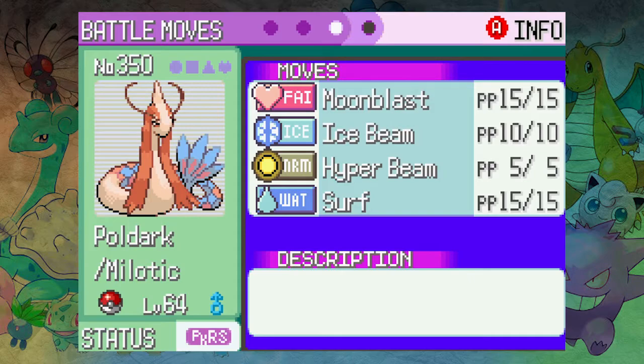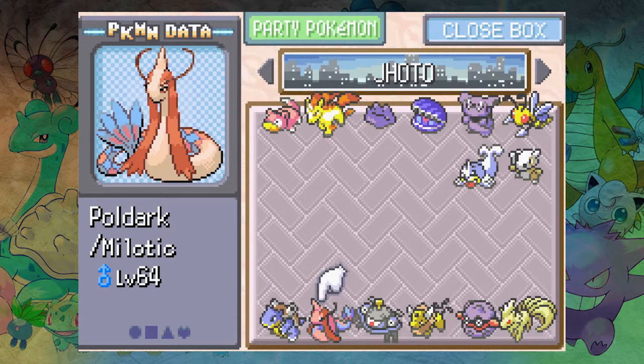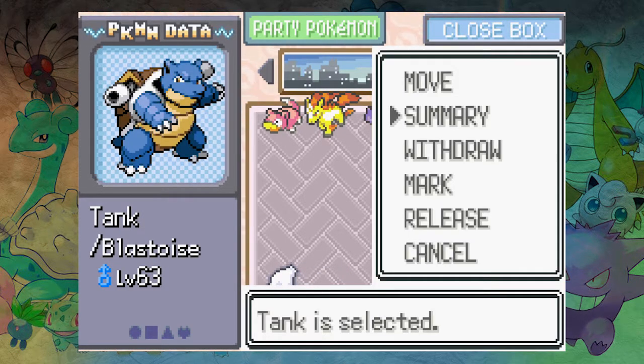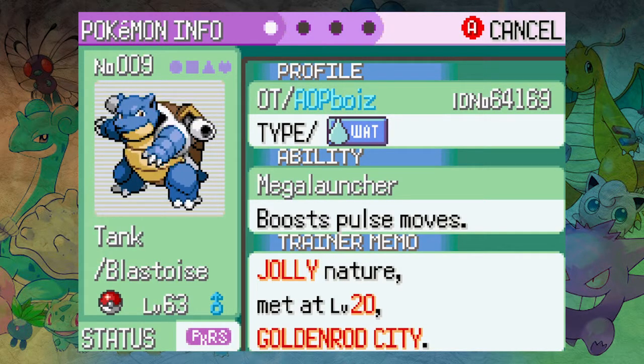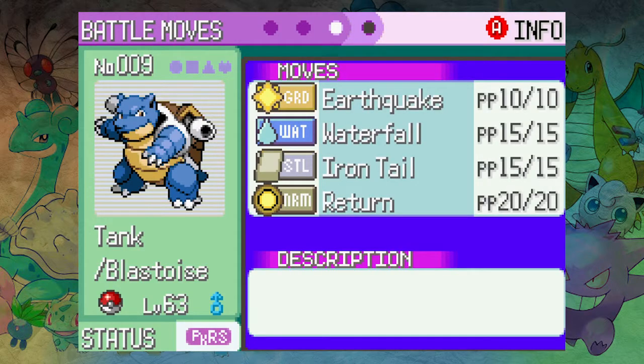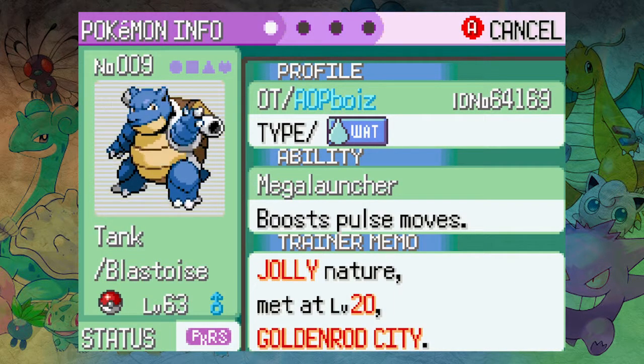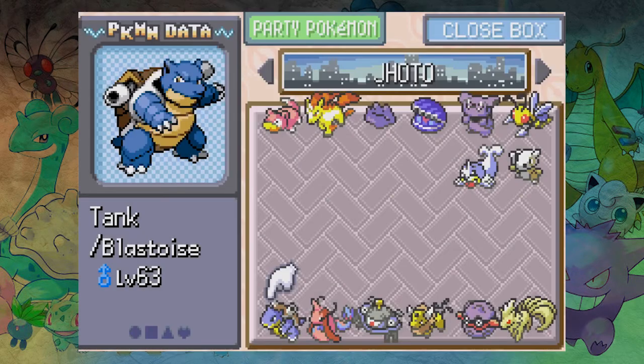Other than that pretty decent. Then we have Tank — Tank's a Blastoise. There isn't a Prism Scale in the game, it evolves via a trade stone. So Tank's slightly awkward — it's got Mega Launcher, which is the Mega ability unfortunately. Because it's a Jolly nature I've made it a physical Blastoise, so it's EV trained in Attack and HP with Earthquake, Waterfall, Iron Tail, Return. It's not great. I didn't realize it was Mega Launcher until I literally just opened the summary screen.